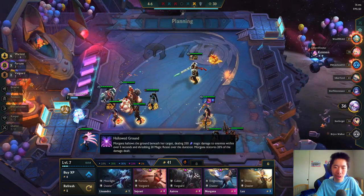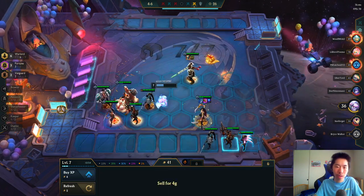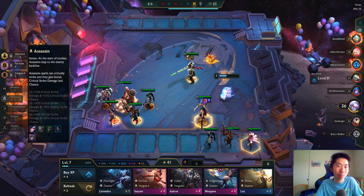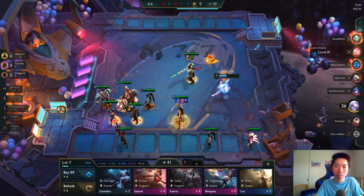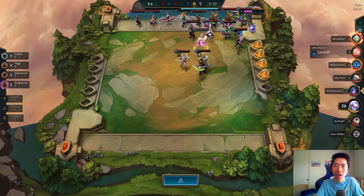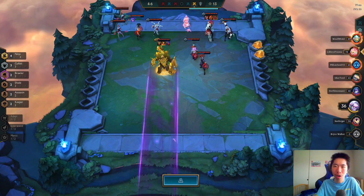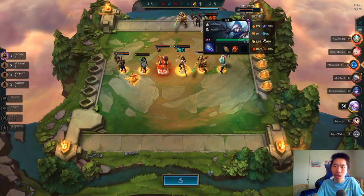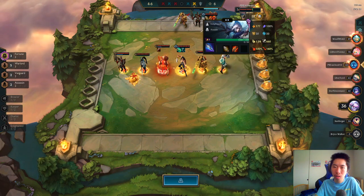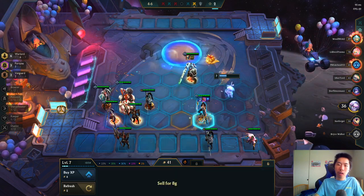Sejuani, Aatrox, Morgana, Lux in the shop — I want to try putting in two Assassins to help Katarina out a little bit. Someone's already dead. A lot of people's backlines are to the right. Talon is insane — he's like an Irelia.